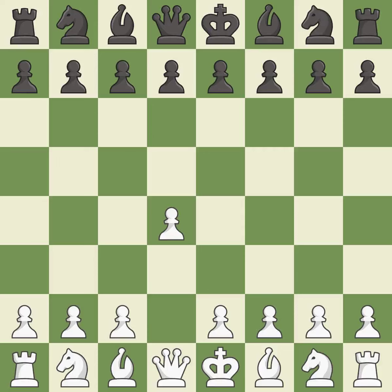Opening with the queen's pawn controls the center and usually leads to a more positional development of the pieces. d6 defends the e5 square and allows the light-squared bishop to develop.